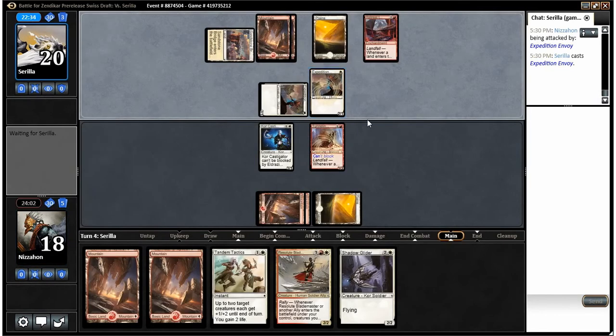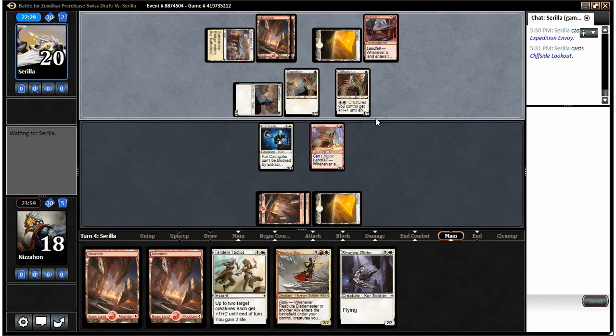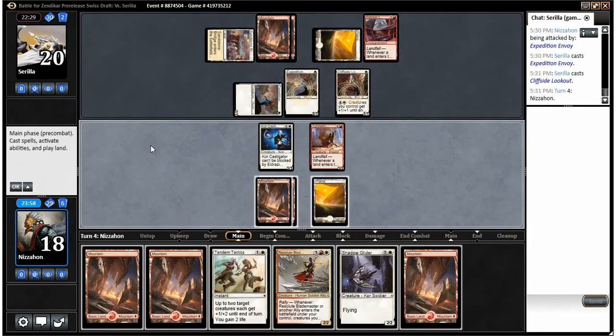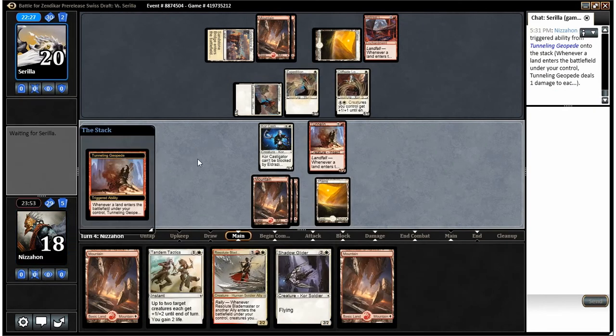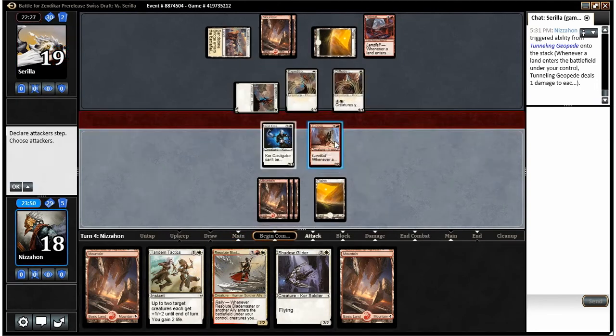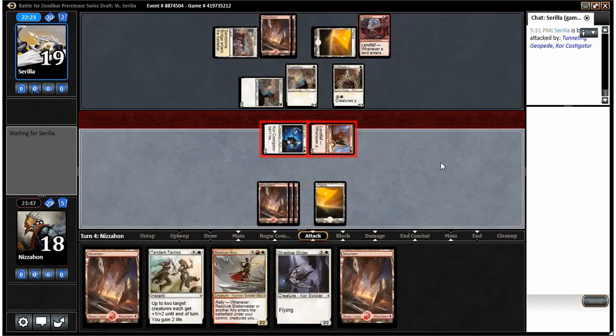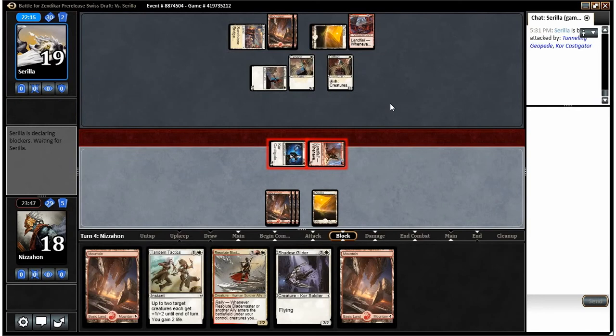He's got lots of one-mana allies, the kinds we were passing that I'm not a huge fan of. We're going to swing with both of these guys. There is a risk he has his own trick — the two-mana plus-three plus-zero Sure Strike, I think it's called. But Tandem Tactics is still probably worth using unless he just takes six here, in which case we'll just play out our Shadow Glider.